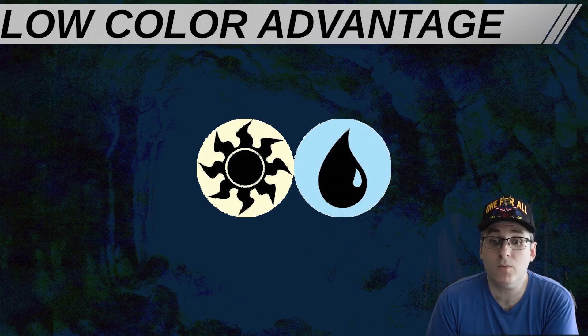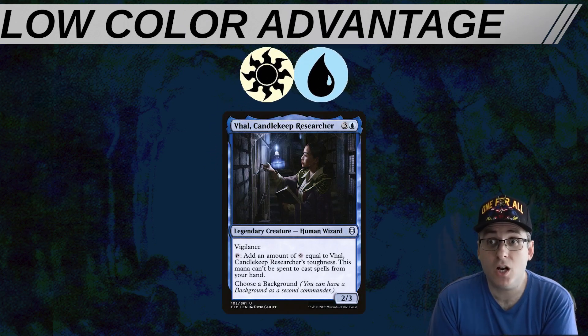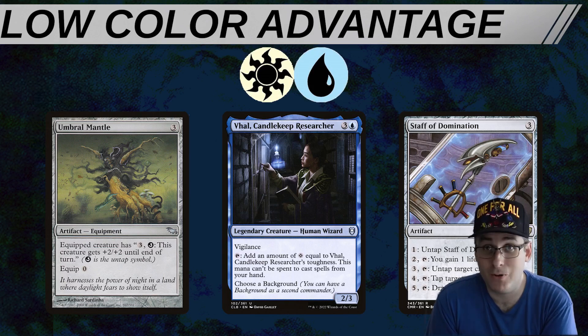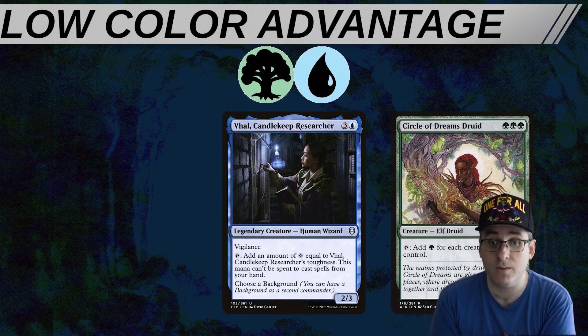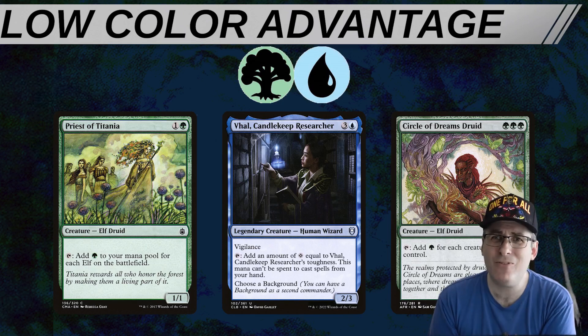Why limit yourself to two colors that don't touch red for powerhouses like Breach or Dockside, or black for Najeela or Rituals? I could cite brewer's advantage, but Azorius isn't as badly positioned as a color pair as a lot of people tend to think. Blue and white complement each other extremely well in cEDH. What Azorius has historically lacked in cEDH is a compelling win condition, and Vol fills that niche very easily. Staff of Domination is a one-card win condition when Vol has five toughness, and Umbral Mantle is part of an A+B combo that just requires a mana outlet as the B card — you draw your deck and win the game.